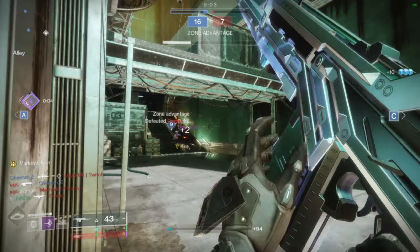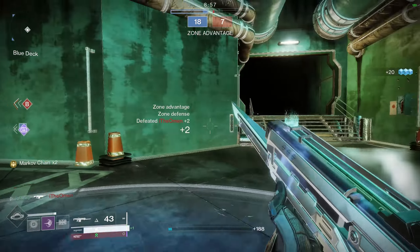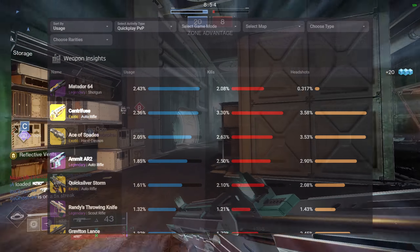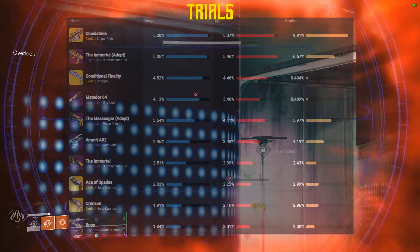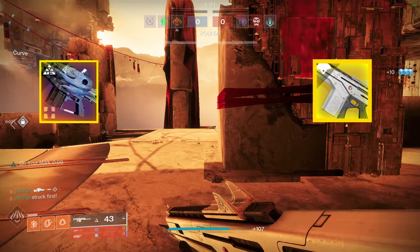Now let's move on to a more objective part: how auto rifles are currently performing in PvP. Auto rifles have been in a very interesting spot for a while, performing very well at the lower brackets of SBMM — specifically in 6v6 game modes — while also performing very poorly in higher levels of SBMM and in 3v3 game modes. The exception is a couple of 450 RPM auto rifles like the Amnesty R2, which still has high usage in 3v3 modes like Trials and Comp with a high success rate in high-skill lobbies.